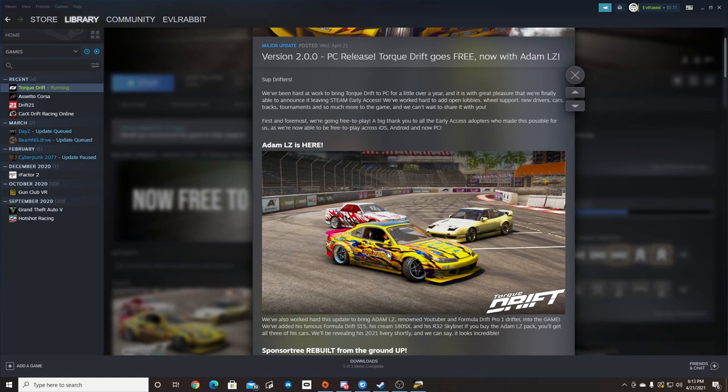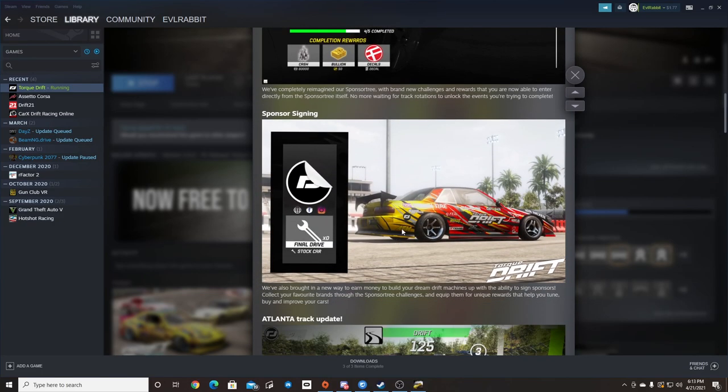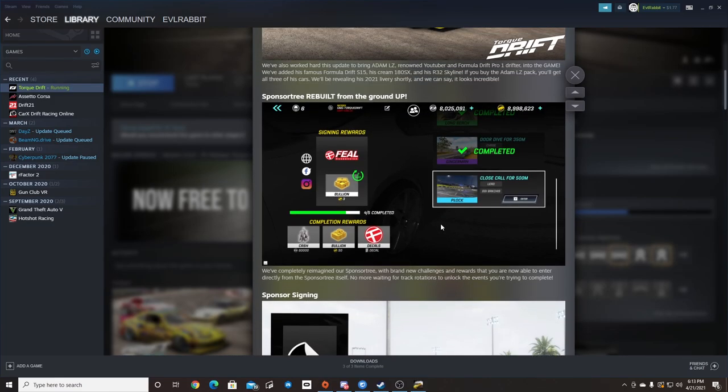We're going to go through a couple of the other items that were in the release. We do have a new sponsorship tree where you can actually assign sponsors and get rewards like you used to on mobile, which is a great thing to add money, gold, and all kinds of things to your cars or into your accounts. Signing sponsors is definitely a good thing, which means we're going to have to go back and start running the sponsorship tree again and try to complete the tasks.